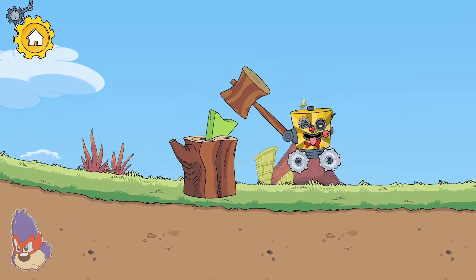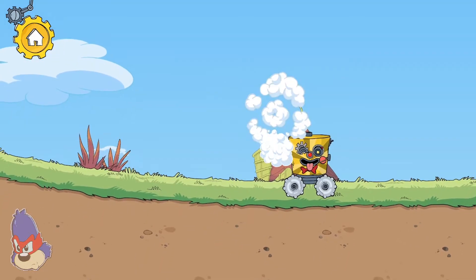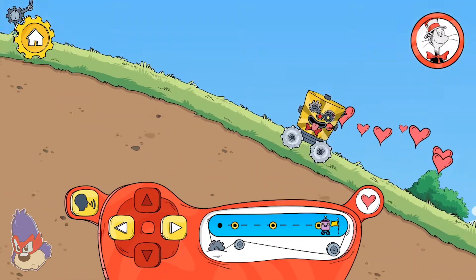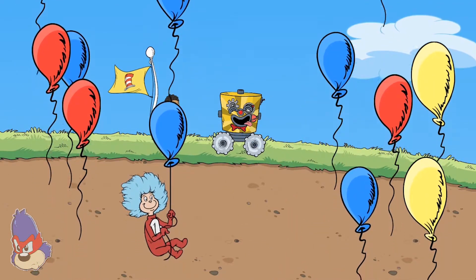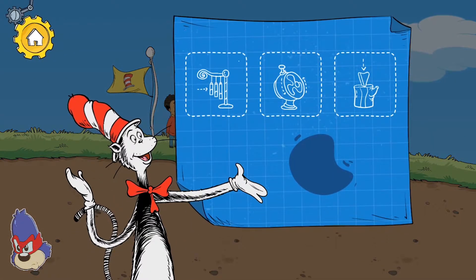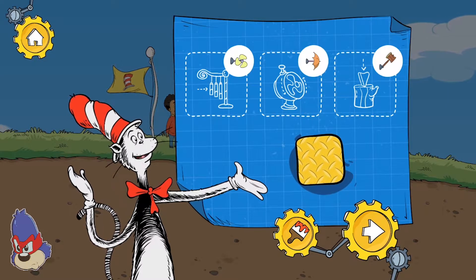Knocking the pointy end of the wedge into the log makes the log split in two. You finished the level! Bye bye! We used these tools to pass these obstacles on our way through this level. You found a new decoration — touch the paintbrush button to use it.